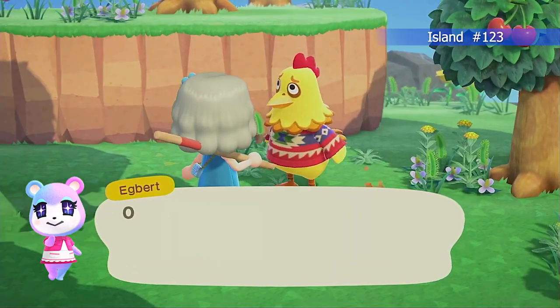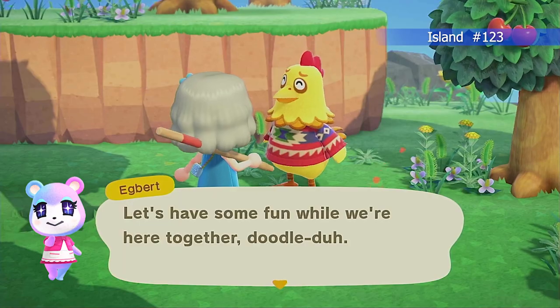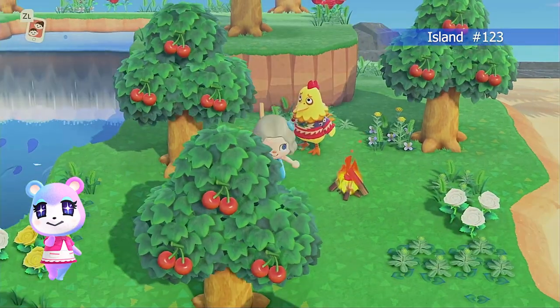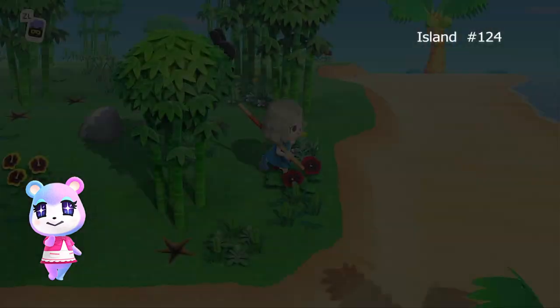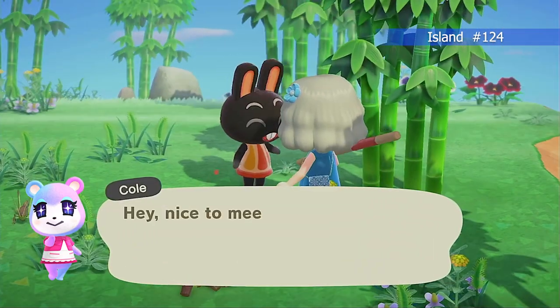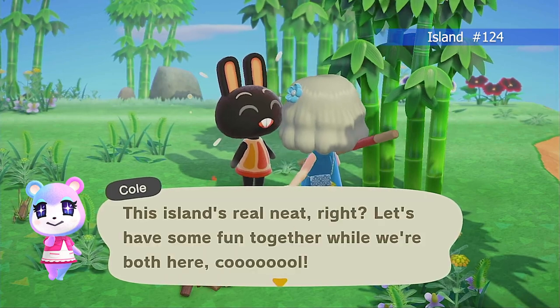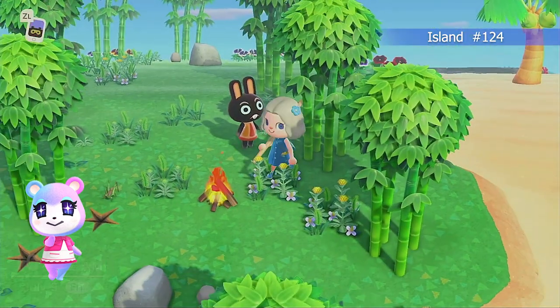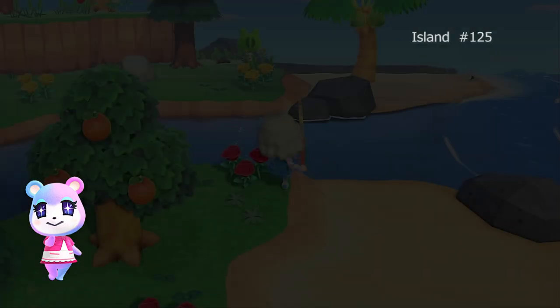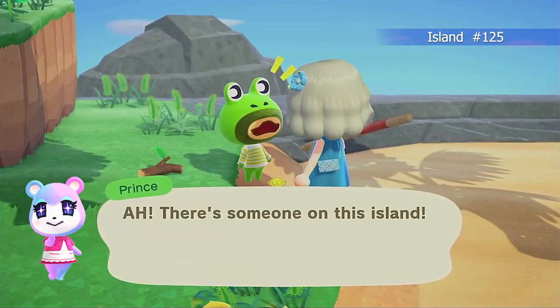Then we have Egbert — Egbert just makes me feel a little bit of wholesome pity for him, I don't know why. And then on this island we have Cole — Cole has really big buck teeth, but the rest of the design is actually pretty terrific.